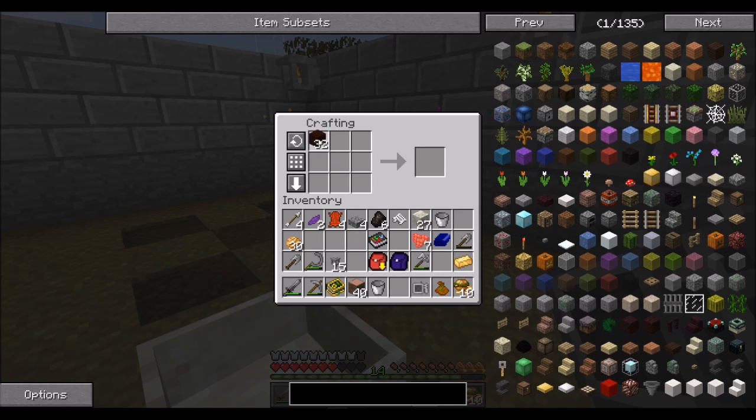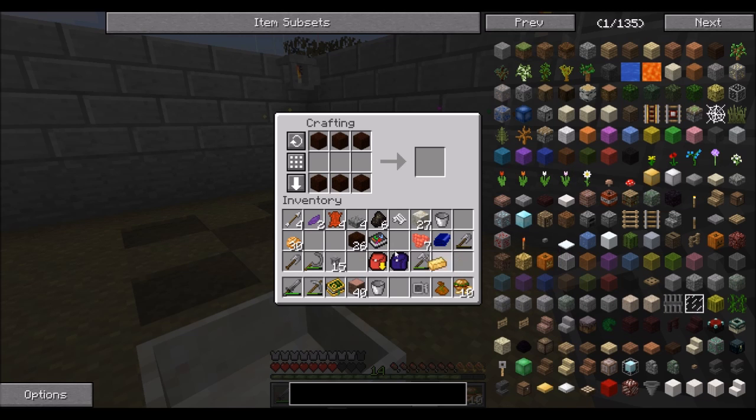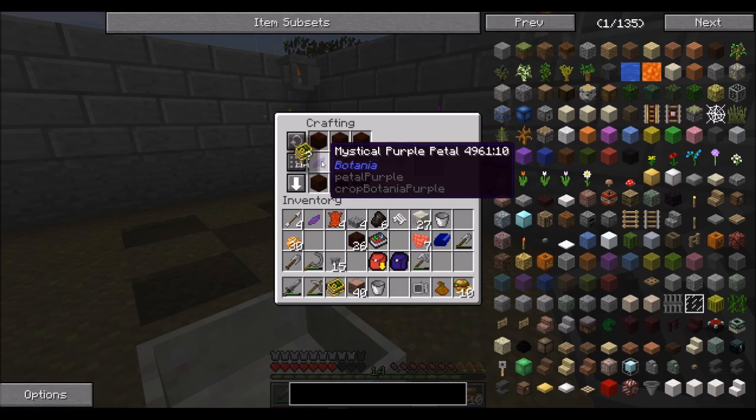The next thing we need is a bit of living wood in this configuration with an ingot of gold — wrong way around. There we go, a mana spreader. Mana spreaders are the default way to get mana from place A to place B and do something useful with it.